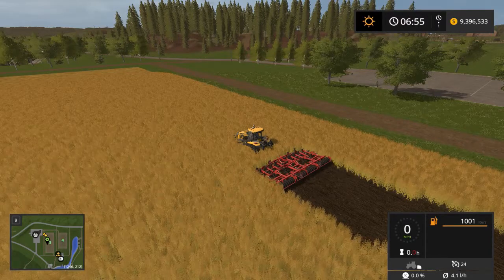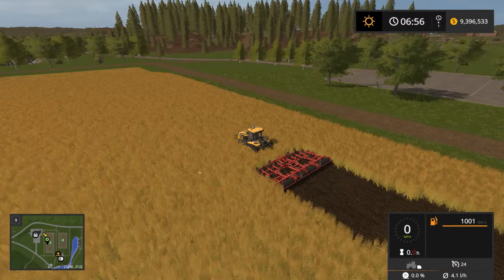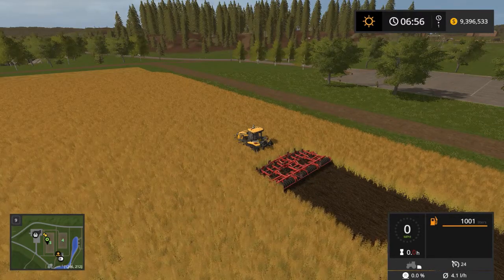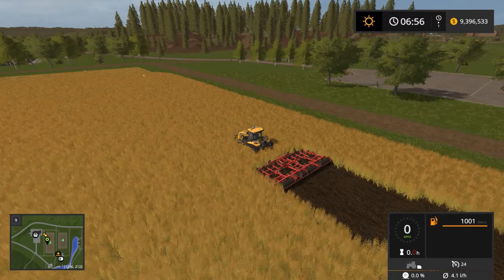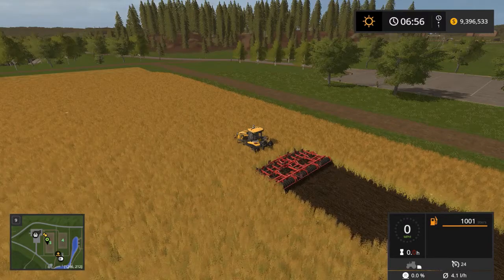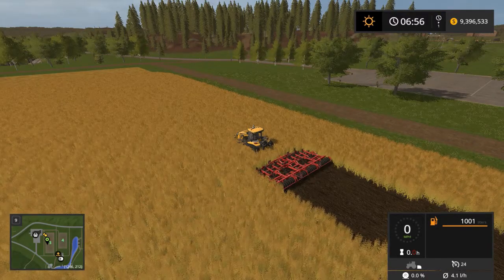With the more realistic mod, you actually have to pay attention to the horsepower of your vehicles and the implements you're trying to pull. With plows and cultivators it's easy because they tell you what horsepower is required. Just make sure you have the proper horsepower. If it's hilly terrain, you might want to add a bit extra in your head — if it says 400 but it's really hilly, consider a tractor with 450 or 500 horsepower.